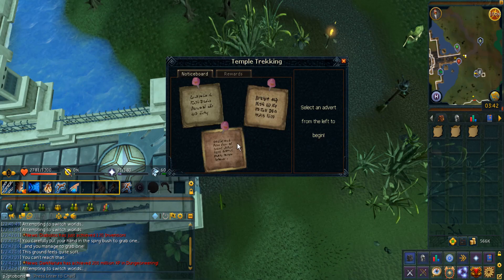You're gonna start outside the Burgh de Rott temple. Look for the Temple Trekking companion called Rolayne. At level 20, he can tell you what lies ahead, so it's very important to know which path is next.